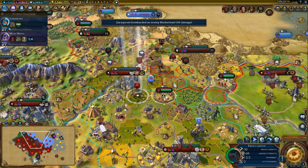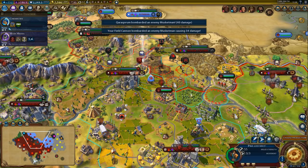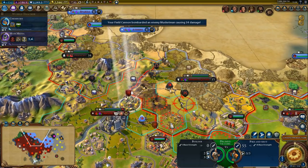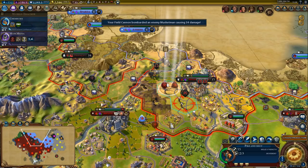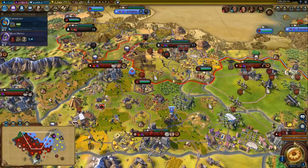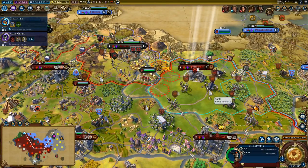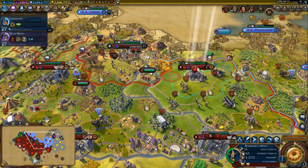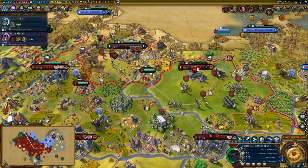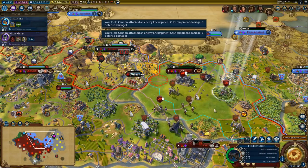I think I'll go for the trade route gold option — it'll be nice having trade routes immune to being plundered. Now we don't have to worry about trade routes being plundered at all. Let's get some experience on these guys. We could also steal the worker — yeah, let's do that. Can we finish off the musketman with something ranged? Not necessarily.